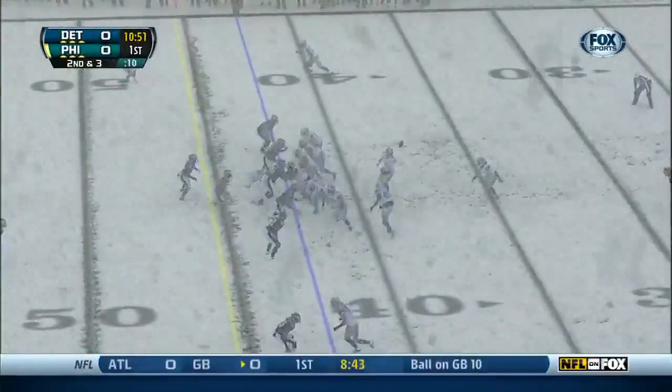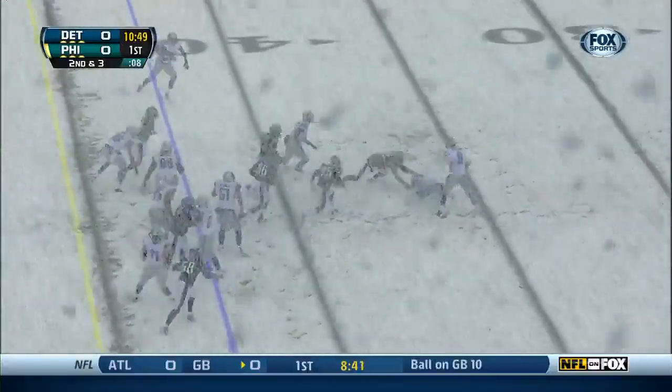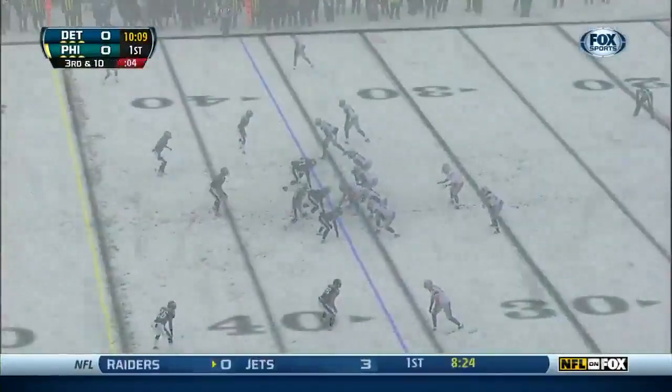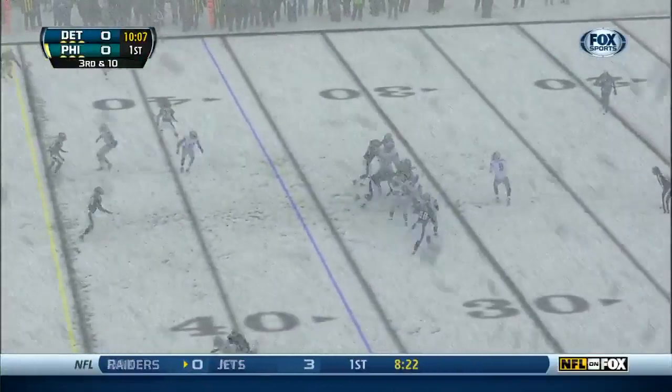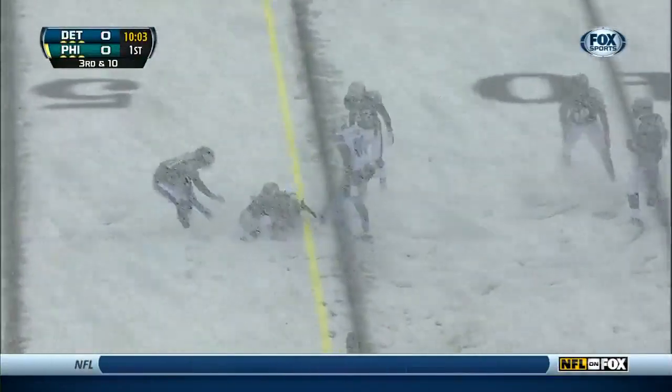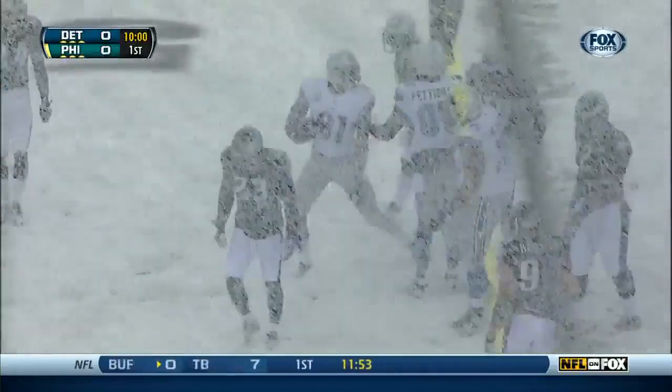Joique Bell plowing forward with a nice gain on first down — we'll give him eight. And a fumble by Stafford. Bell falls on it. He did get it back, back at the original line of scrimmage. So a third and ten. Stafford has time, four-man rush over the middle, and he's got Megatron who falls forward for the first down of the game.